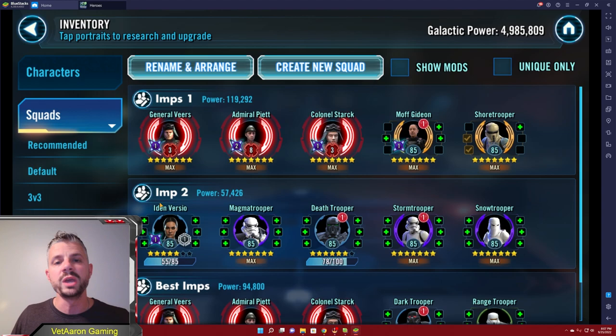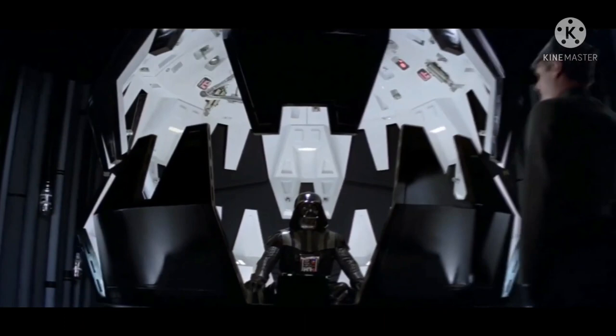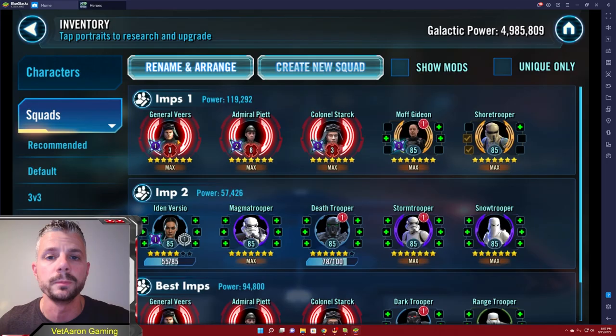They're much simpler characters, but it's the way the leaderships combine and their kits combine that make them so powerful and effective. So let's go ahead and talk about General Veers first because he is probably a little bit more important than Iden Versio right now.